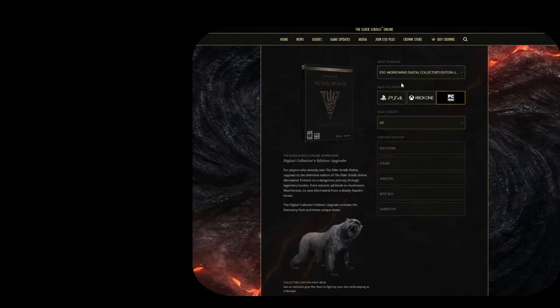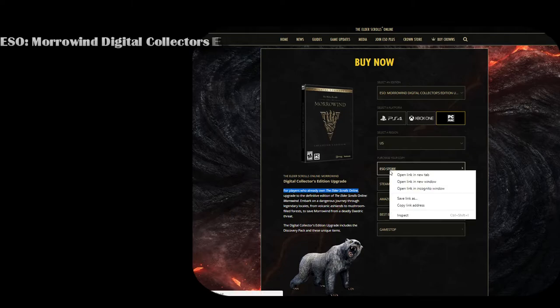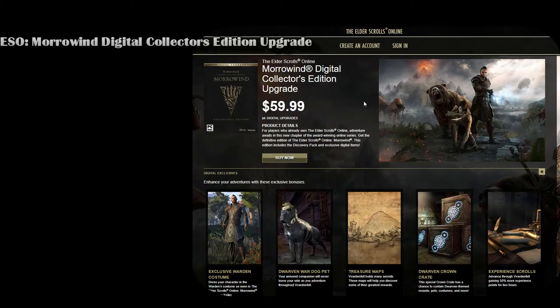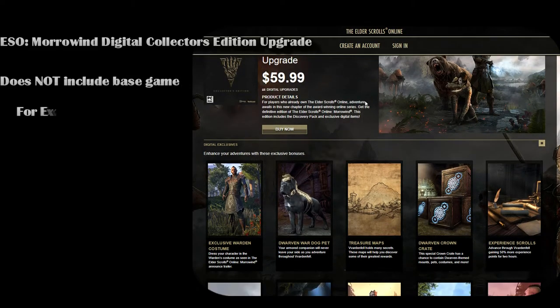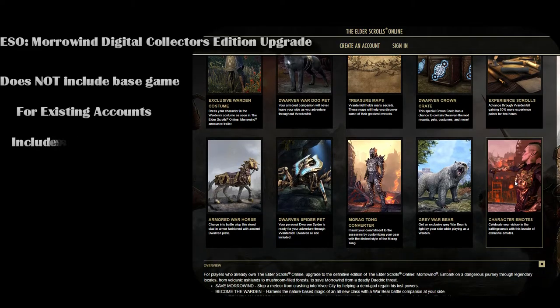The next couple of options will be what's called Collector's Editions, and these will include a Discovery Pack, which is basically some extra freebies. Your first option is the ESO Morrowind Digital Collector's Edition Upgrade — this does not include the base game and is for people who already purchased the base game and would like to upgrade their account to a Morrowind expansion account. It will include extra freebies: the costume, the pets, and another mount.